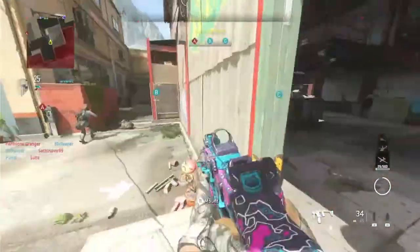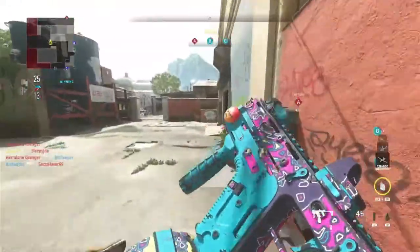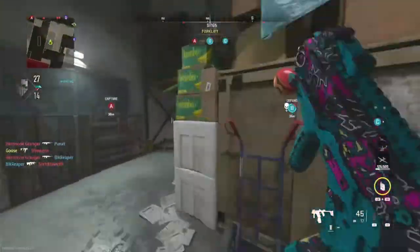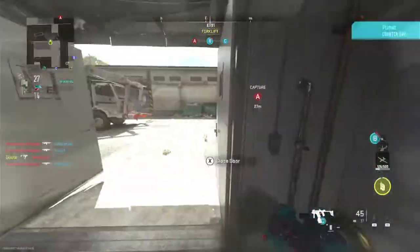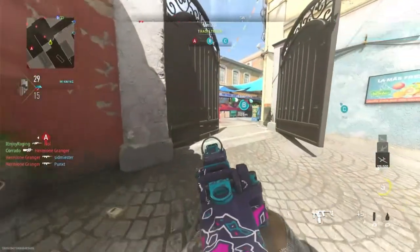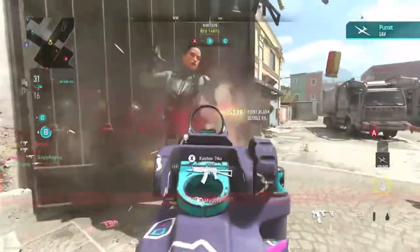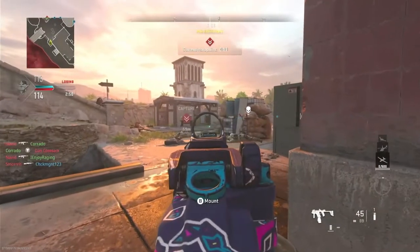This definitely works well if the enemy has the B flag and you want to try and flank up behind them while they're watching it. This works well in Zarqwa Hydroelectric as well as Al Bagra Fortress — those are slightly bigger maps with more cover on the outside, so I feel like this strategy works best for those maps.